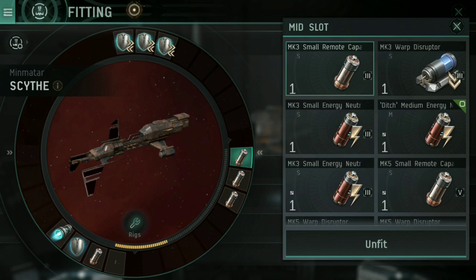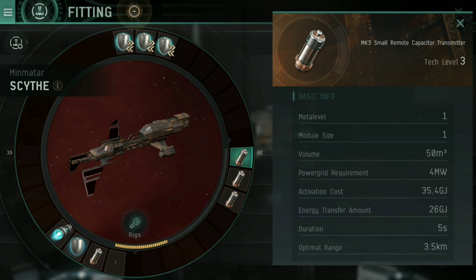The mid slots here are Mark III small remote capacitor transmitters. These do exactly what they say — rather than an energy neutralizer or Nosferatu taking energy from your opponent and draining it into yours, a remote capacitor transmitter does the exact opposite: it takes capacitor from your ship and puts it into theirs. That's incredibly useful because it gives your friendly ships a boost when they need it. If someone in your fleet is taking heavy damage and trying to activate a shield booster but doesn't have enough capacitor, you can recharge them. Or if their capacitor is slowly draining as they tank, you can top it up.